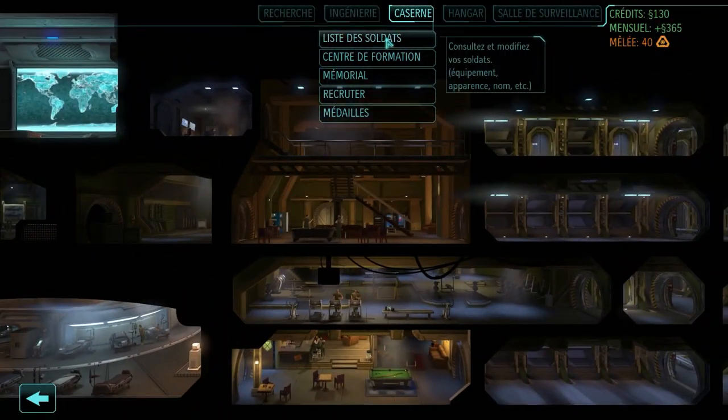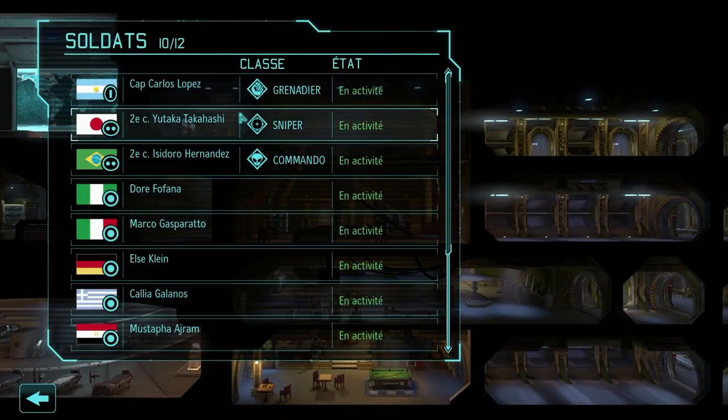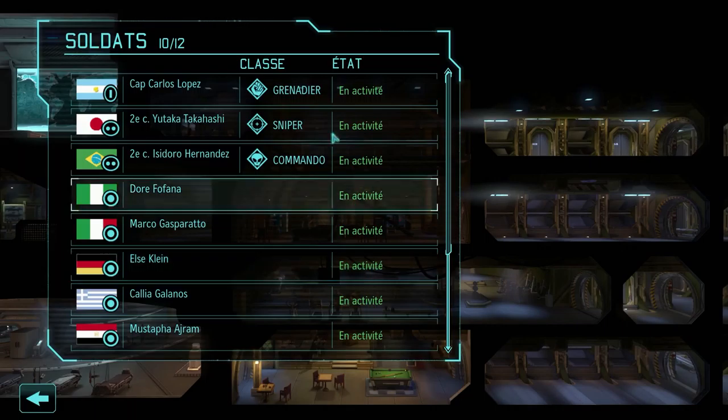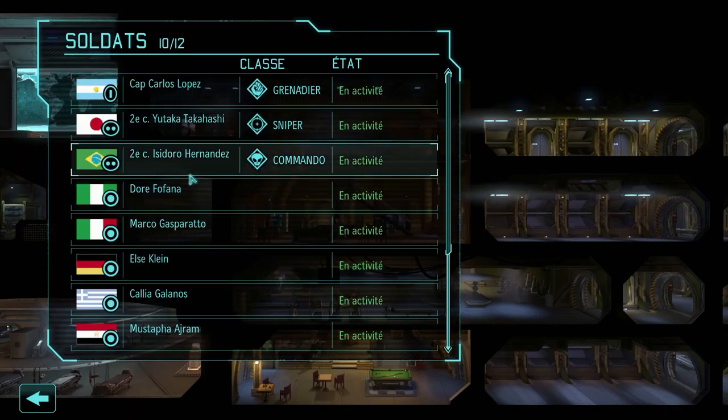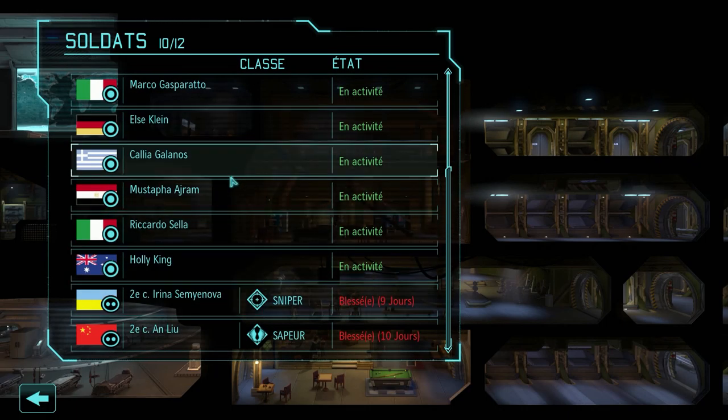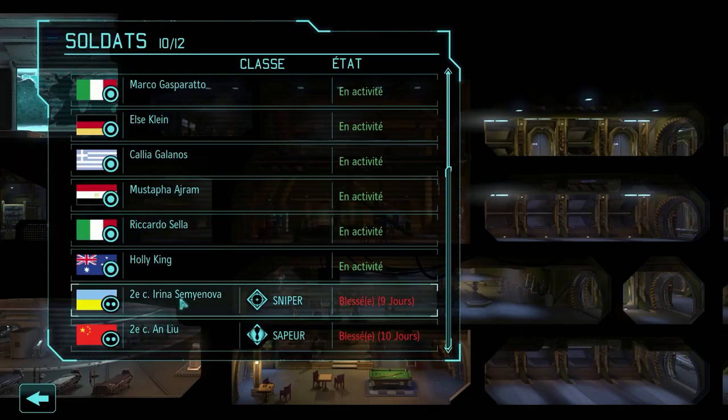The barracks — my list of soldiers. I have my Corporal Carlos Lopez, a Grenadier, who is active. With Yutaka Takahashi, my sniper, 2nd class. And also 2nd class Isidro Hernandez, my commando — the one destined for shotgun rushes, a priori. There are other soldiers in reserve who haven't been deployed yet.